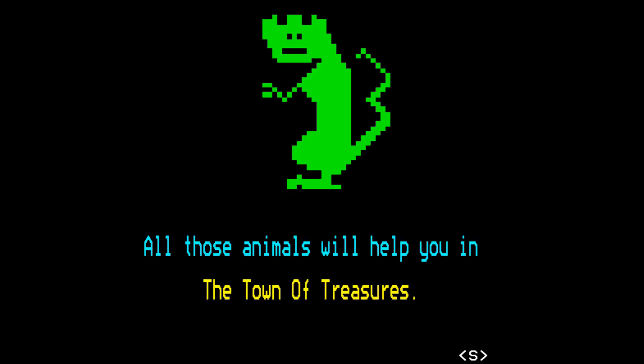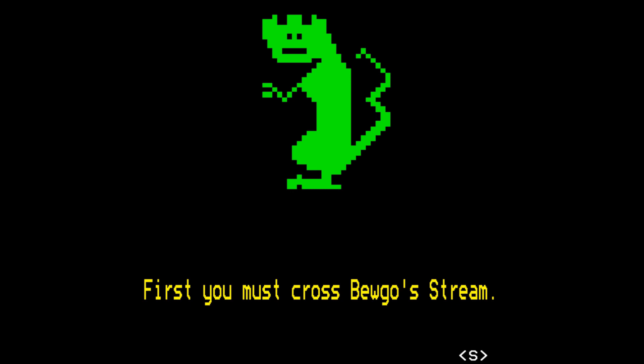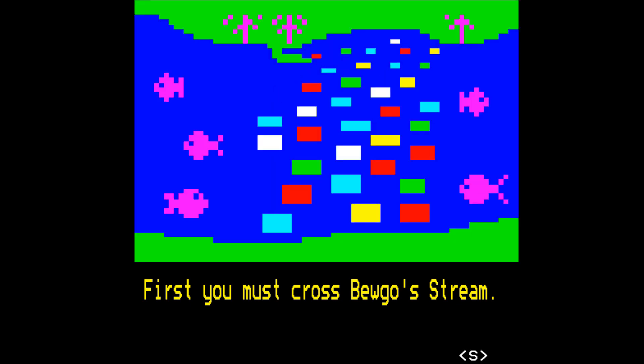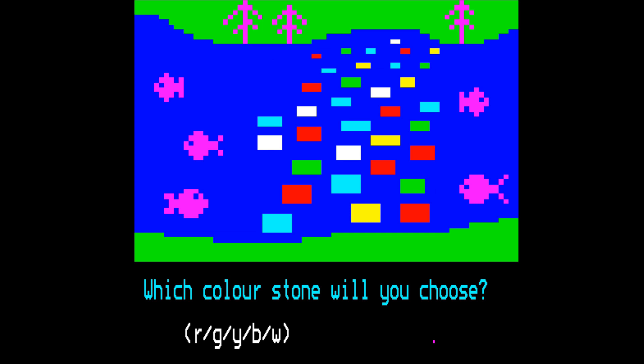All those animals will help you in the town of treasures. But before you arrive there, you have two more dangers to get past. First, you must cross Bugo's stream. This looks frightening. You must jump from stone to stone to cross the stream, but take care. Which colour stone will you choose?